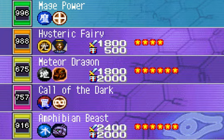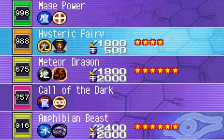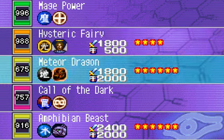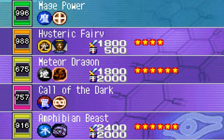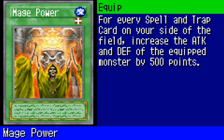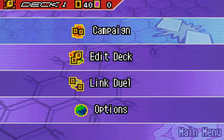I like Mage Power. What's Hysteric Fairy? Offer two monsters on your side of the field to increase your life points by 1000. Well, it's good for 1800 Attack Points, but I probably wouldn't use that effect. Amphibian Beast I don't really need because I have Summon Skull and Cybertech Alligator. Mage Power, on the other hand — for every spell and trap card on your side of the field, increase the attack and defense of the equipped monster by 500 points. That's pretty epic. Along with United We Stand, you're gonna have a powerhouse. I don't know if I would put Mage Power in my deck, though.